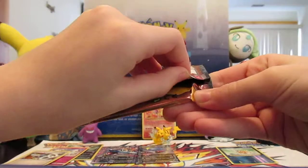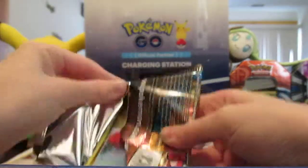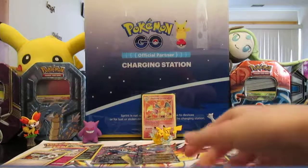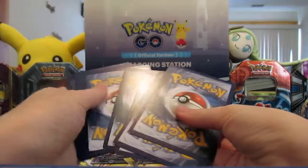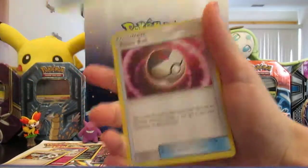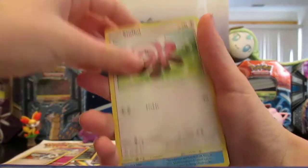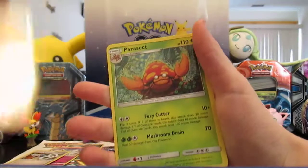Last pack — Sun and Moon. Water Energy, Poliwhirl, Brionne, Timer Ball, Dratini, Wingull, Stufful, Popplio, Zubat, Reverse Stufful, and a Parasect.